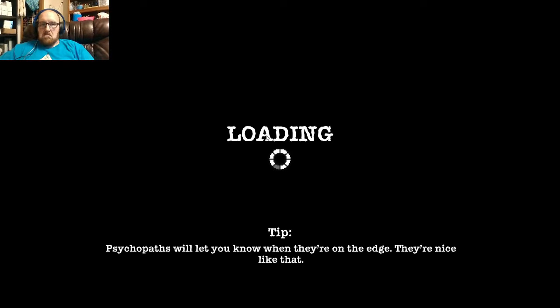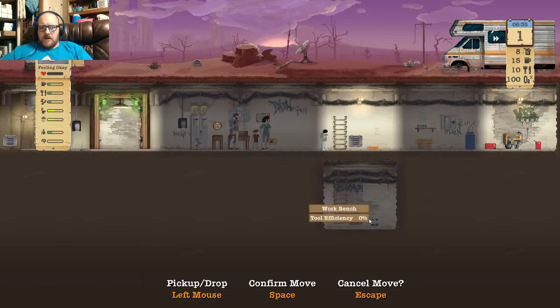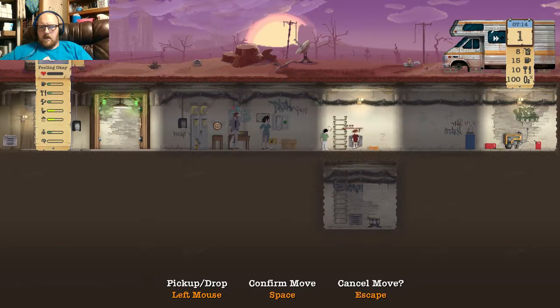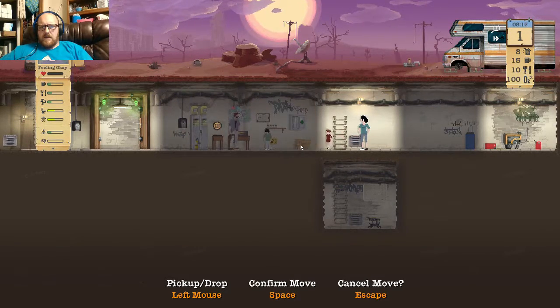Psychopaths will let you know when they're on the edge — they're nice like that. Most presidential candidates were like that as well. I kind of go too far sometimes, I apologize. All right, so we're going to go ahead and zoom out. We can't pause the game, but let's go ahead and rearrange the shelter. What I like to do here in the beginning is just kind of move this stuff over and make everything a little more streamlined and give us a little more room.